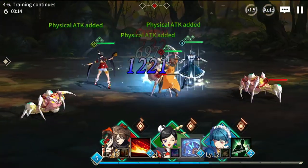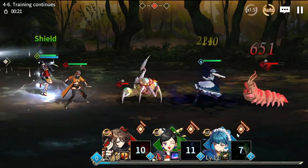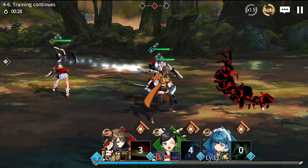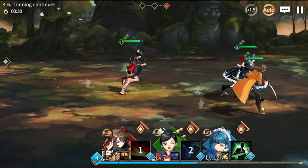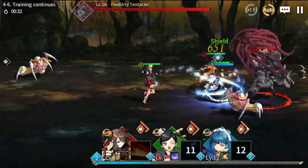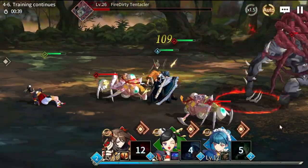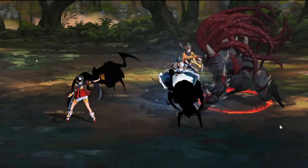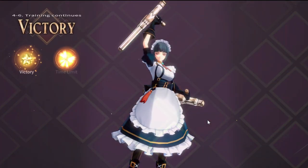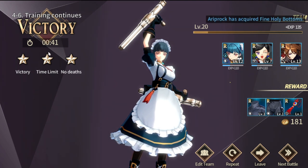The characters attack on their own, and if you press auto they can use their skills and ultimates. That's one thing I find frustrating — you can't select a target. Also, the ultimate takes forever to charge, so sometimes you finish stages without even getting to use your ultimate. The ultimate bar here shows most characters are at about half charge. That said, the skill animations are actually crisp.